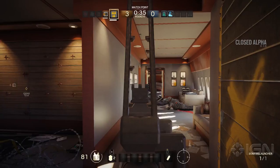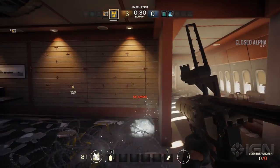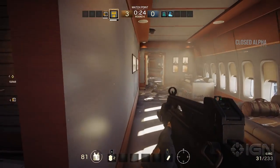Then there's Ash. Ash comes in handy especially when you need to breach a wall from a distance. He can fire a payload that will detonate a wall from the other side of a room or hallway, and open up new entries while putting the hurt on anyone near the blast.